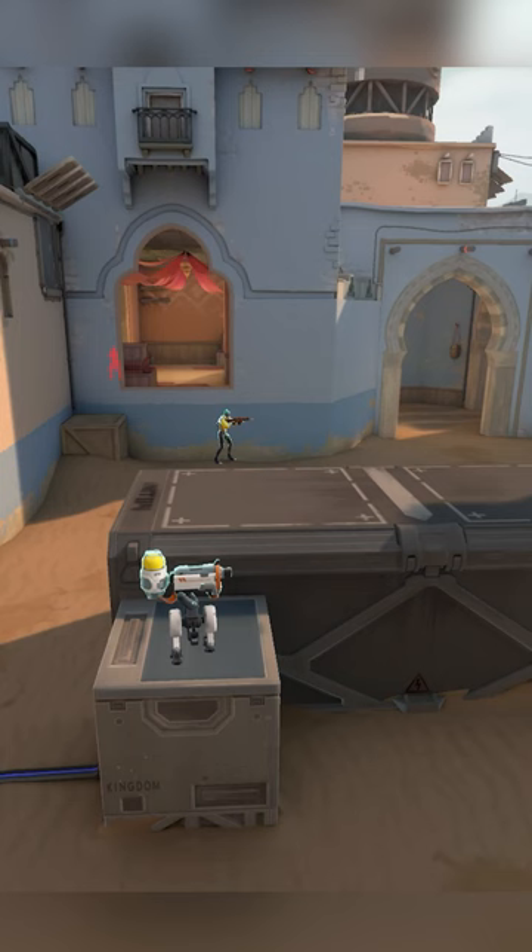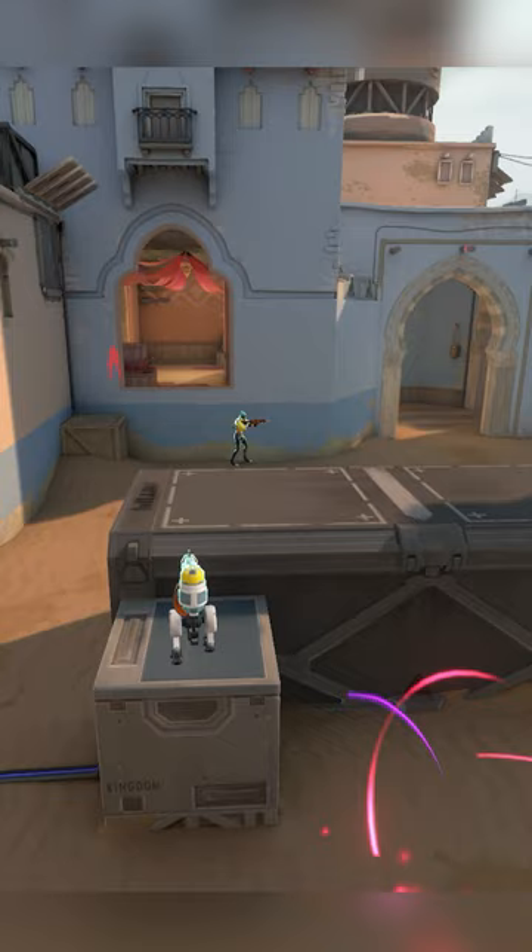Same thing goes for Killjoy's turret. If you want to try and sneak past it, just pull it away and then walk up for a free kill.